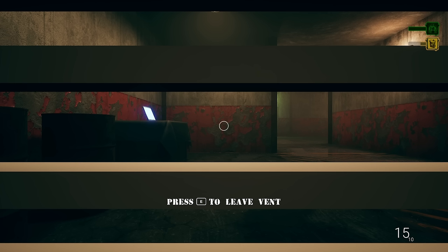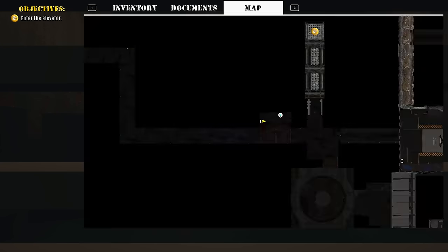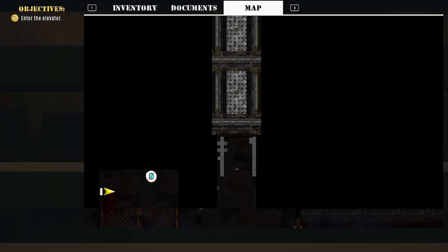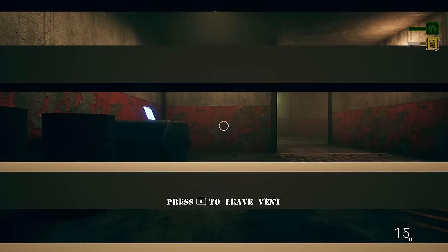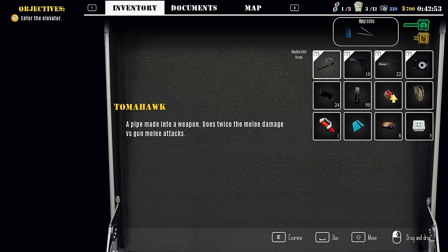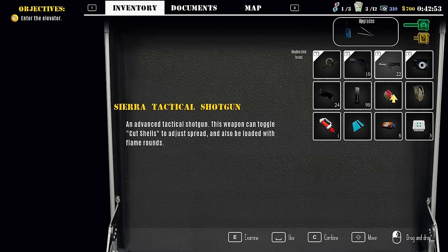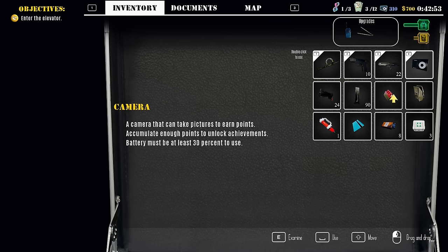I don't remember what we did last time. All I remember is we're hiding in this vent, the big dude ran past, and I think we need to get hard drives. I'm pretty sure we grabbed one — I think we need to find the second one. Checking my map, we have one objective: enter the elevator. We need to leave the vent, go right, then take a left up towards the museum. Checking inventory: we've got our melee, our pistol which is not great, our shotgun which is really good, decent ammo, and our camera. We gotta try to take pictures of things.